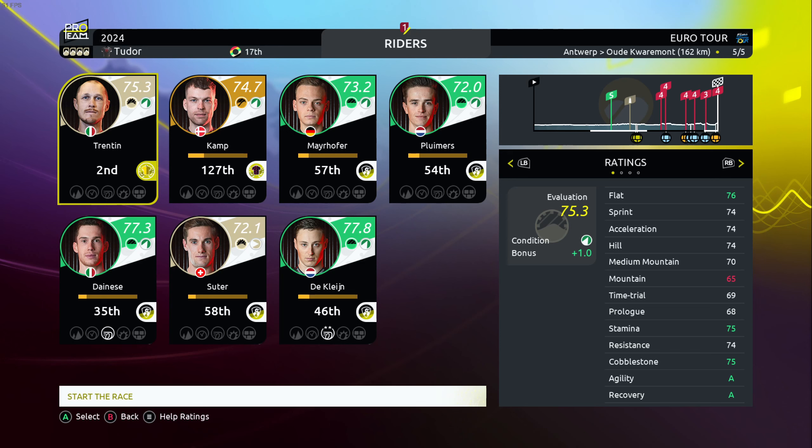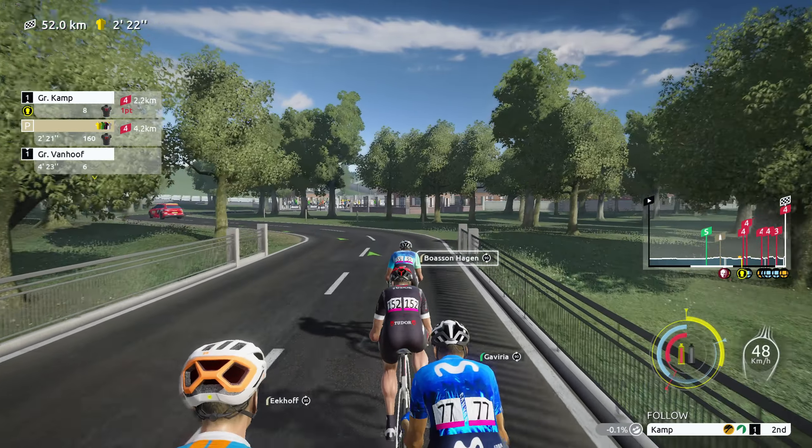A stage from Antwerp ending in Oude Quarremont, 162 kilometers, with the last 30 kilometers being the main action. Again plus two for Trentin. We also have a goal with Alexander Kamp — just two points behind Steuven. Maybe the breakaway option or try to stay in the peloton — we'll try to break away first with Alexander Kamp. We are in the breakaway with Kamp.